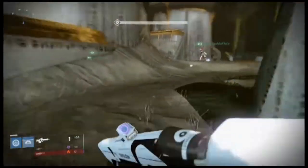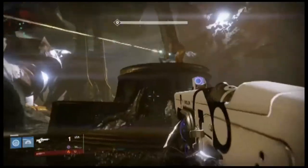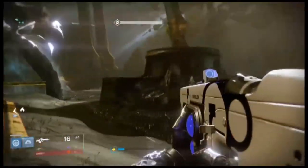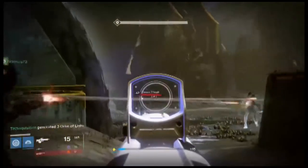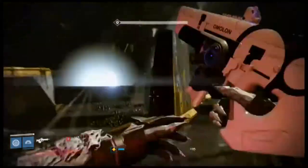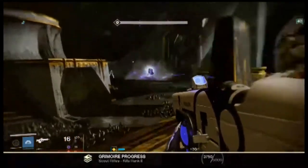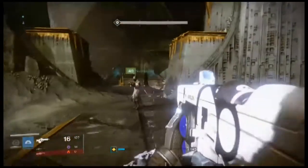Character development is another plus. Nathan Fillion's character, Cayde-6, is instead of just a vendor now actually an intricate part of the story. Eris Morn, from the Dark Below DLC, is also an integral character to the plot. They brought in all the NPCs who basically were just vendors before and gave them all a little more character. Kudos to Bungie for doing that, finally.